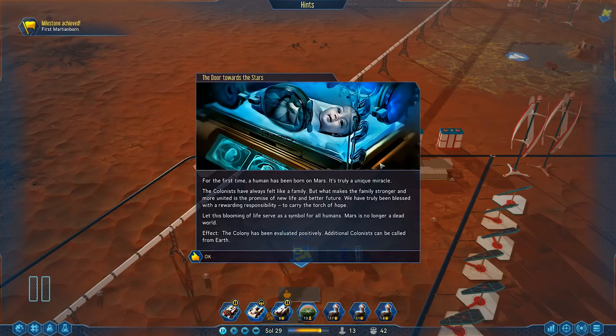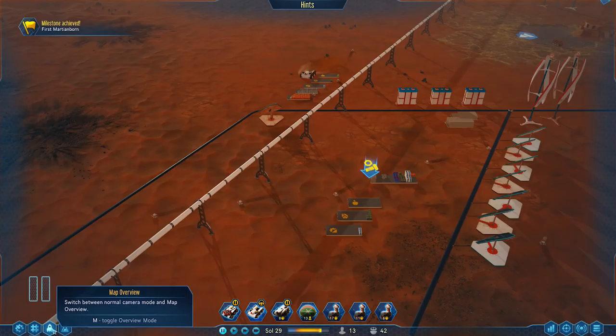The door towards the stars - has been born on Mars. It's truly a unique miracle. The colony has been evaluated positively - additional colonists can be called from Earth. So that's the first milestone achieved: First Martian Born! Nice one. And now we can get additional colonists.